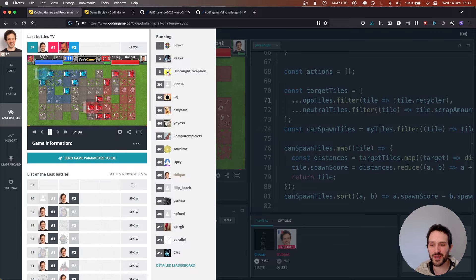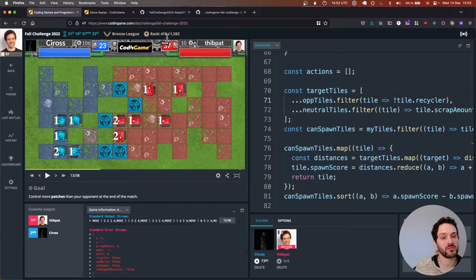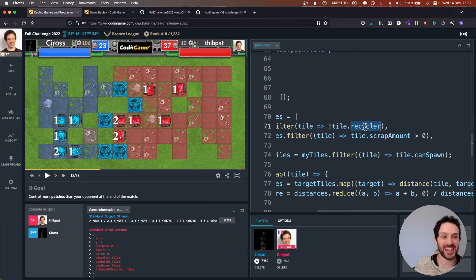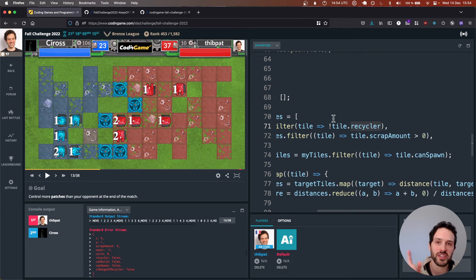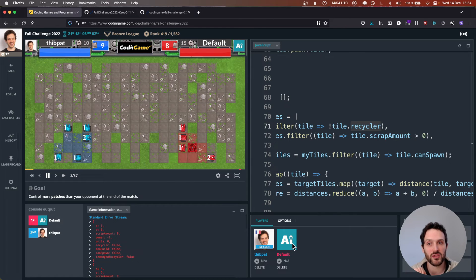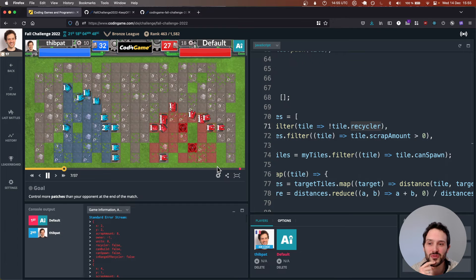With our change where we don't push two bots to the same place, we managed to gain around 100 positions. Now we have to test the latest change — removing recyclers from possible targets. Let's see how well it does. One thing we can also do while our code runs in the arena is play against the boss AI, because our goal is to beat it so we can go to the next league, which opens in about five days.